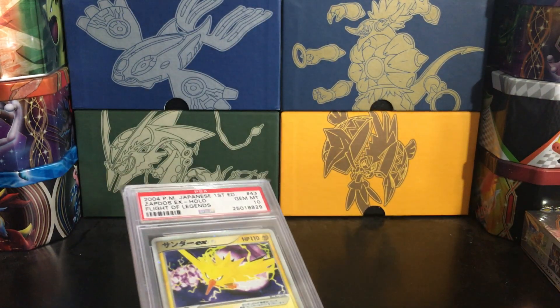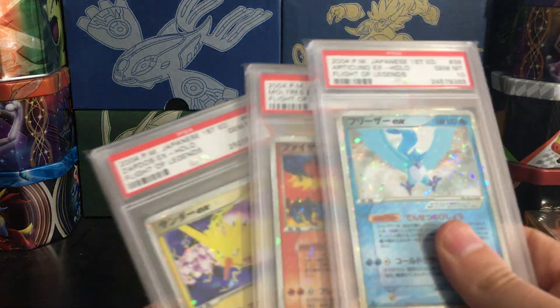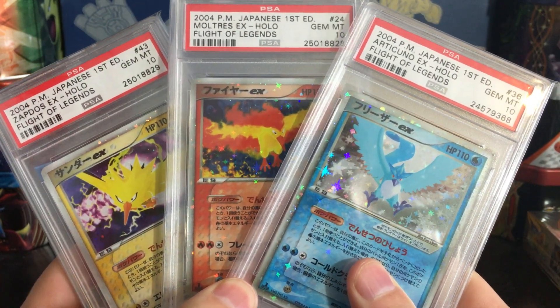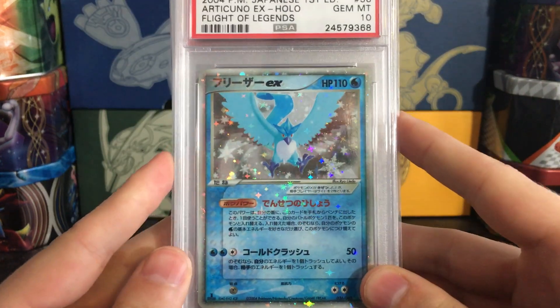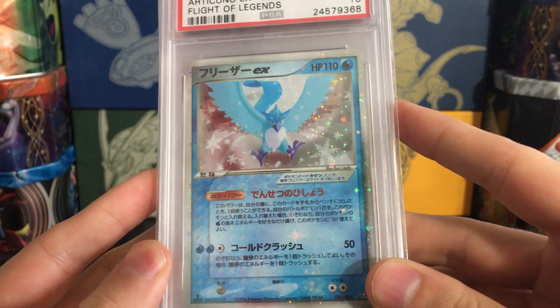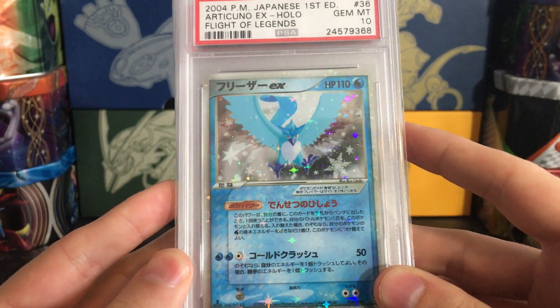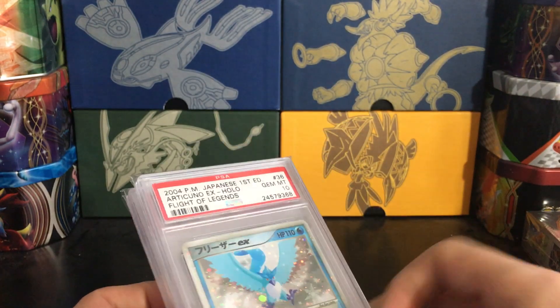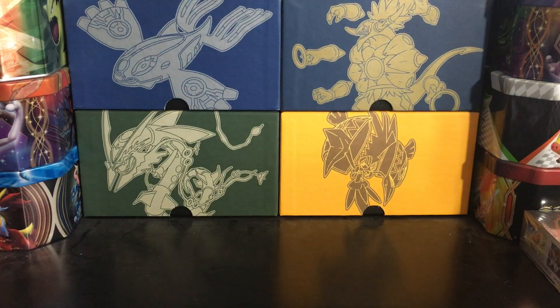So that is it for Flight of Legends. My favorite EX cards from this set — it's very difficult to choose between the three birds, but if I had to pick, my favorite is the Articuno EX, because of the beauty of that holo pattern, how it pops, how it works with the Ice type and the card artwork. That'll do it for PCG 1 Flight of Legends — thank you for watching, be sure to like and subscribe. Next up we're going to be looking at PCG 3, and I'm going to do some double-checking on the set order to make sure I don't go out of order again.